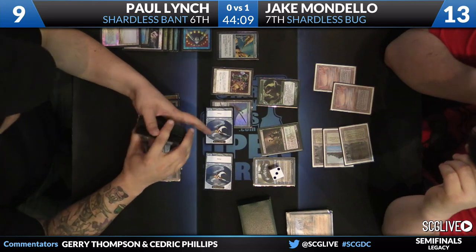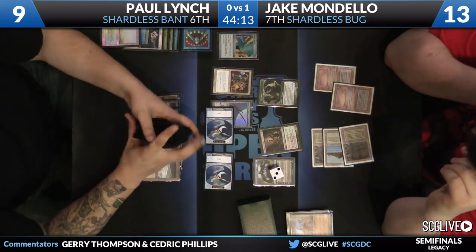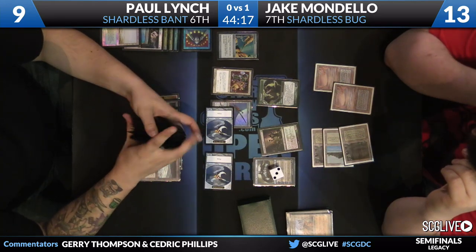In the world of 1/1 creatures, the Jitte is king — it reigns supreme. But there are still good cards to be drawn, so we'll see what Lynch can find.